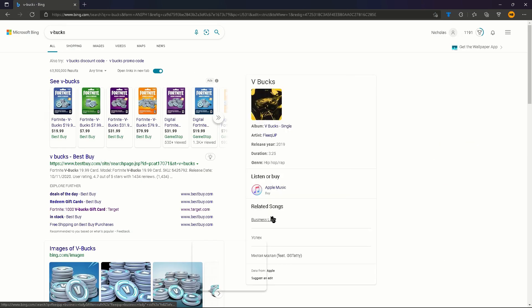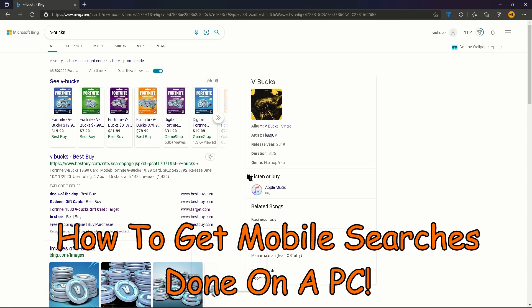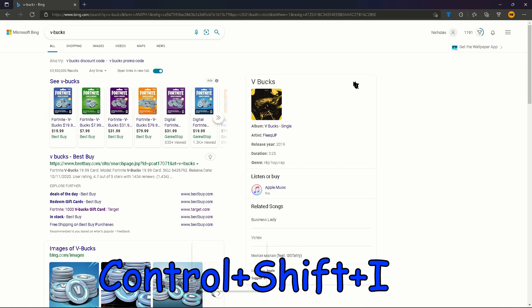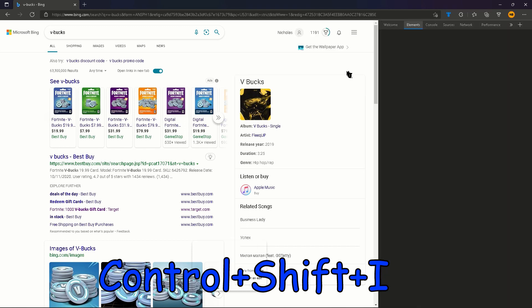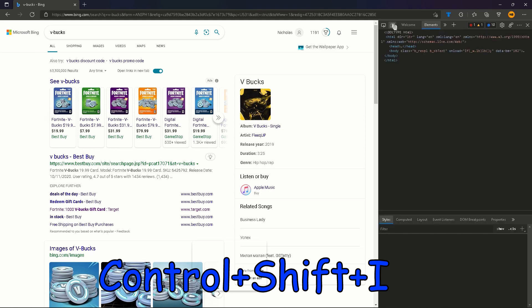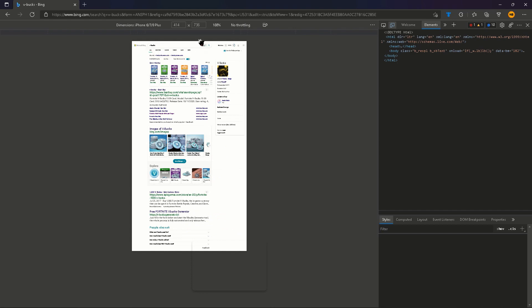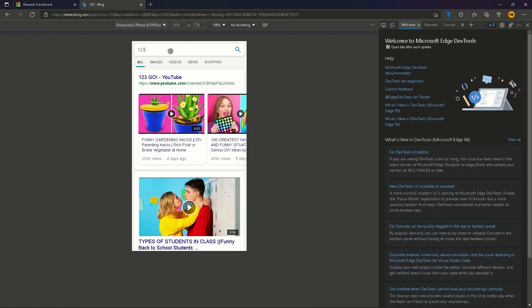If you don't have access to a phone, don't worry. I have a simple trick to get them done on a PC so you can maximize the amount of points you earn a day. Simply inspect the page by pressing Ctrl+Shift+I, or by right-clicking and pressing Inspect, and then click on this button and select iPhone 6/7/8+. While searching with this setting on, these points will go toward your daily mobile searches.